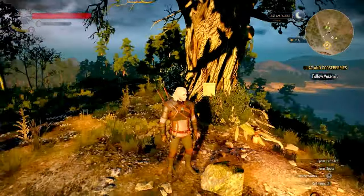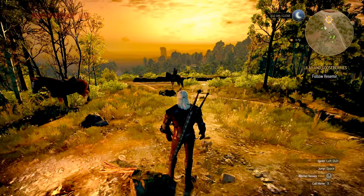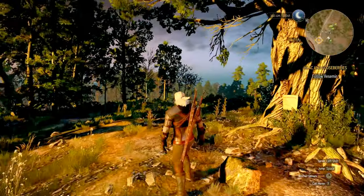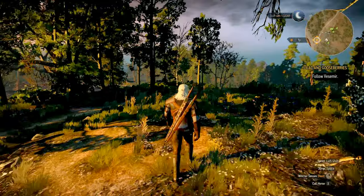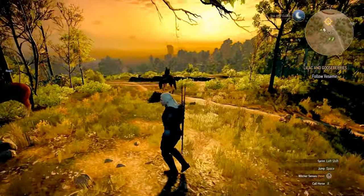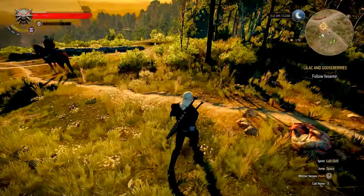What's up guys, this is a quick video about something that most of us, including myself, will probably miss when you first start playing Witcher 3: The Wild Hunt. So right after you fight the Ghouls at the beginning of the game, there's an item on the ground that you can loot called the Crystal Skull. And that is the same one that we see being used by Yennefer in the game's opening cinematic.